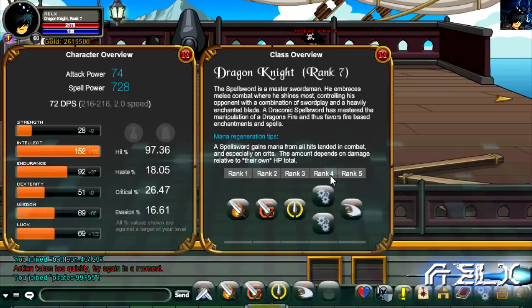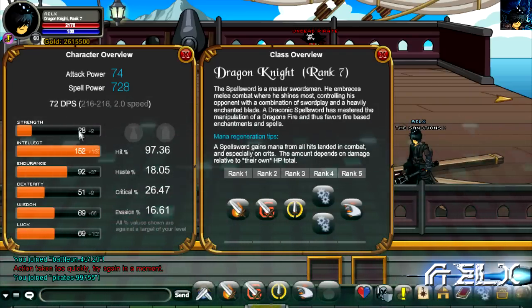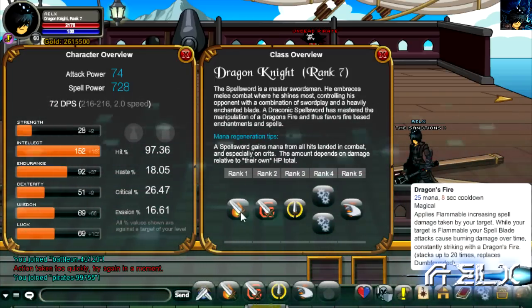I'll show you guys my stats. Attack power is 74, spell power is 728. I'm using pure stable because it's really awesome. Strength is 28, intellect is 152, endurance is 92, dexterity is 51, wisdom 69, luck 69. My hit percentage is 97.36, haste is 18.05, critical is 26.47, and evasion is 16.61 — really decent.